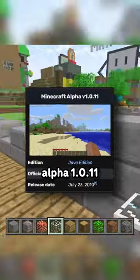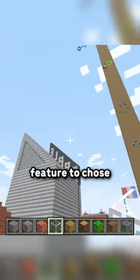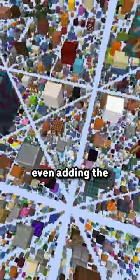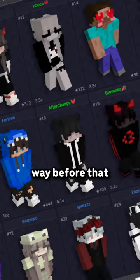This is version alpha 1.0.11, aka the Secret Friday 6 update. This brought the feature to choose between these two skins, even adding the choice to make your own. And although this brought many skins, there was a custom skin that was made way before that update.